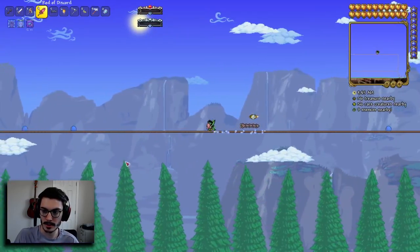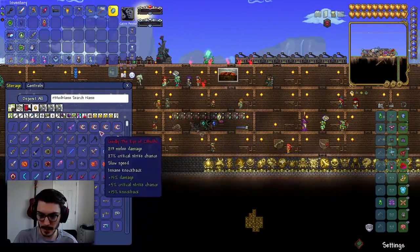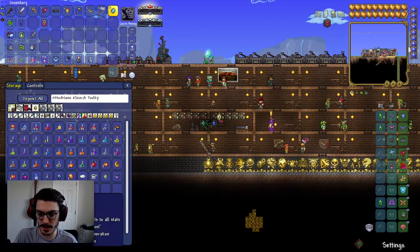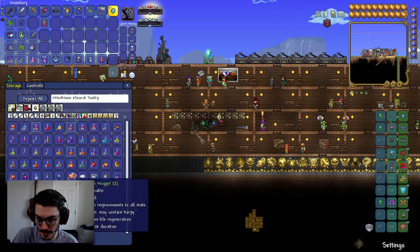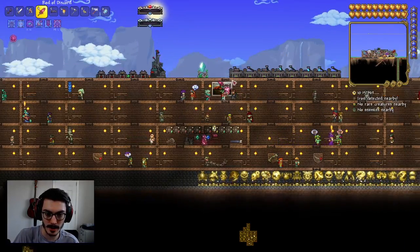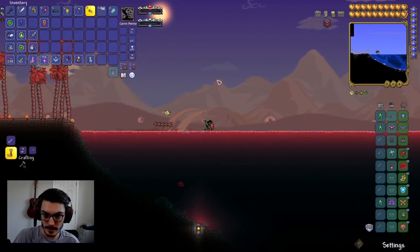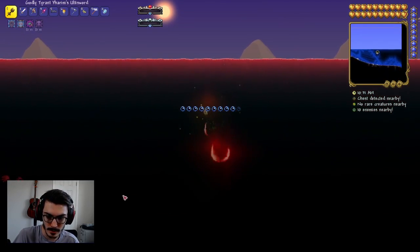We should actually probably grab a Zerg potion because we need to kill the spawn in the ocean that spawns the Leviathan. I can't remember what she's called, but she's like a siren. We're going to go ahead and grab it, go to the ocean. We have to put it in our inventory so we can right-click it and spawn on the right side of the ocean. And now we should be able to see a ton of enemies spawning in. There they are.